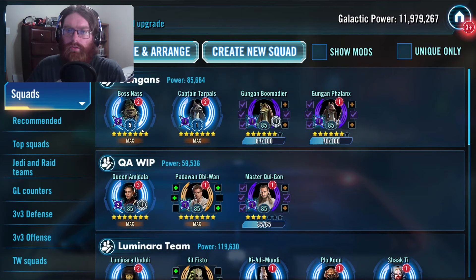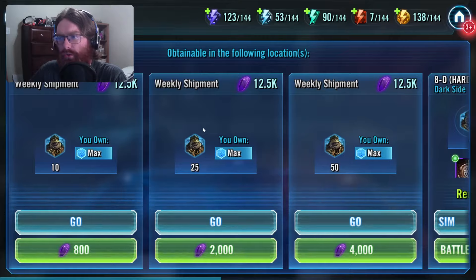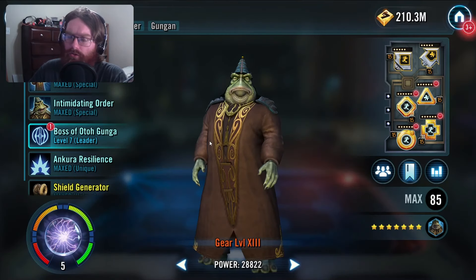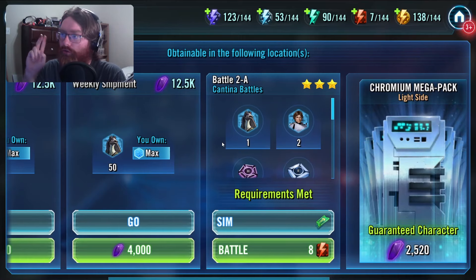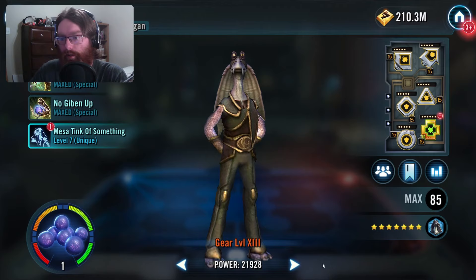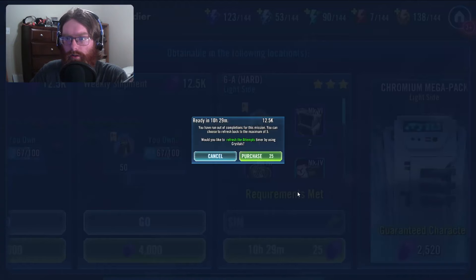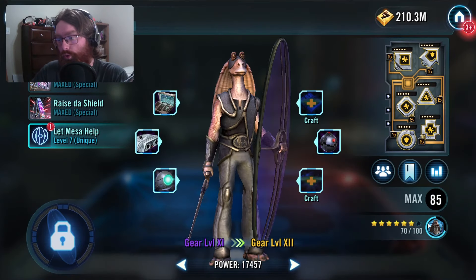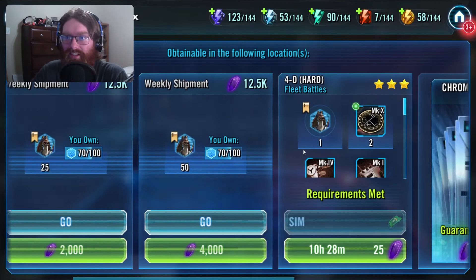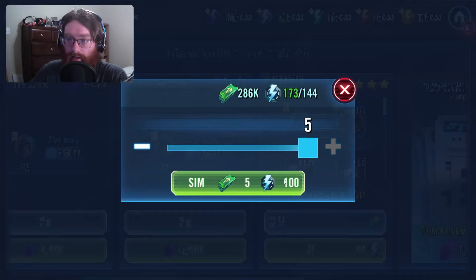The Gungans aren't the hardest things to farm, let's be honest. Boss Nass is a hard node farm on the dark side — 20 energy, expensive. Tar Pals is a Cantina farm. He is one of two Cantina farms we have right now for the teams for this Naboo Raid. And obviously you have Boomer to be a light side hard battle. And then we have the Gungan Captain, who is a fleet hard node farm at 20 energy as well, so not fun. We didn't get a single drop there.